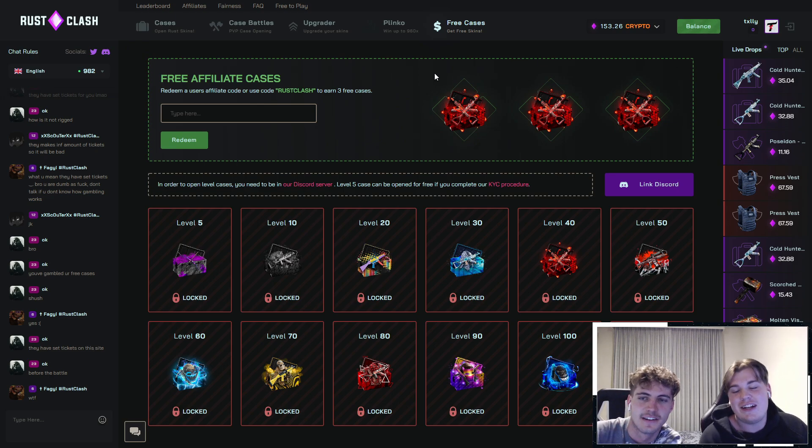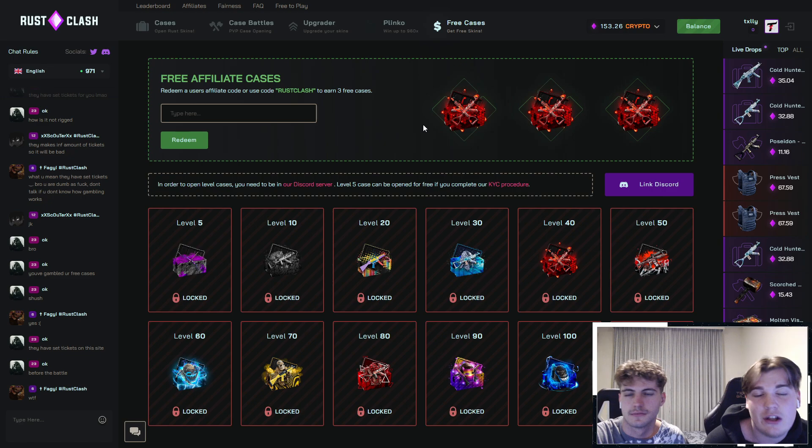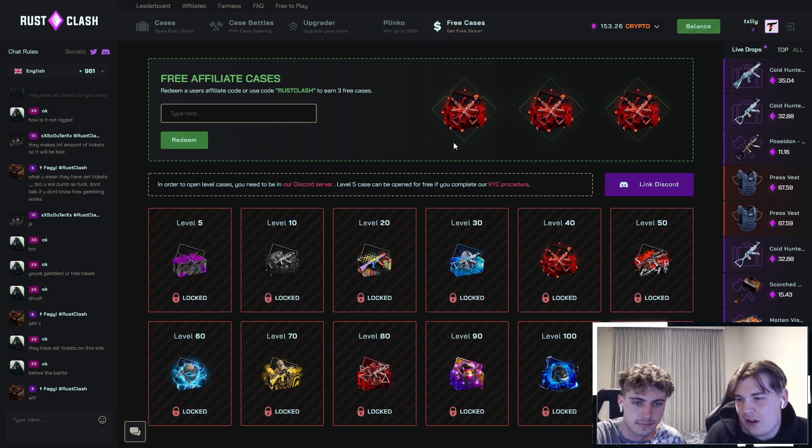If you do want to check out Rust Clash, all you need to do is go over to free cases and type in code TXLLY. You get three free cases — not sure what you can win up to, but I'm sure it's good. We're going to call it there. Leave a like, comment, and subscribe. GG, have a ripper.